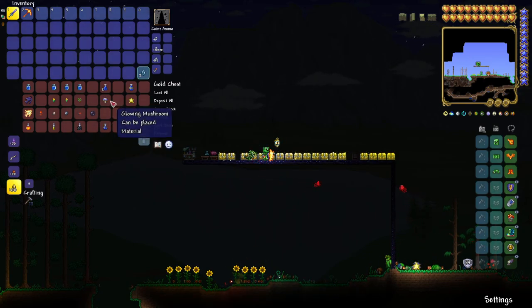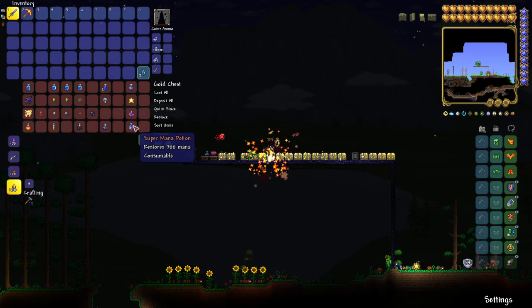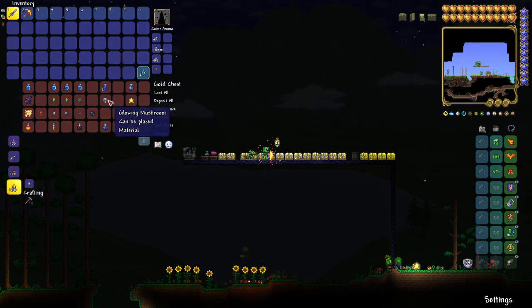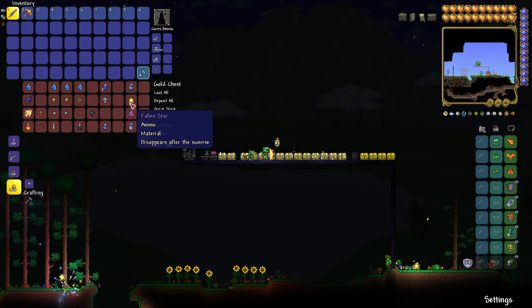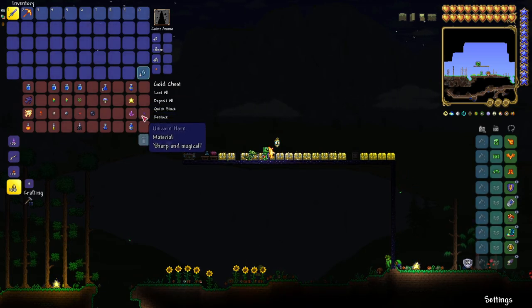To make a Mana Potion, you'll need two lesser mana potions, which you can collect on the ground. For the Greater Mana Potion, you'll have to find that on the ground as well. Then you can make a Super Mana Potion — just two lesser mana potions and a glowing mushroom. For the Super Mana Potion you'll need a greater mana potion, a fallen star, a crystal shard, and a unicorn horn.